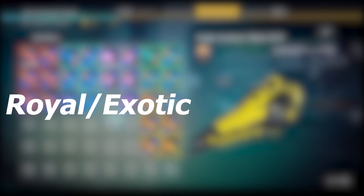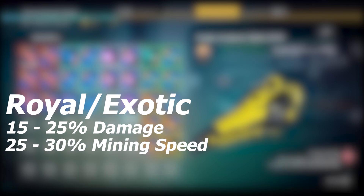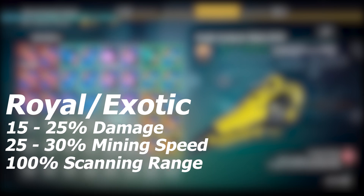At an S-Class ranking, the Exotic Multi-Tool has the exact same stats as the Experimental. That is a 15 to 25% increase in damage dealt, a 25% to 30% increase in mining speed, as well as a 100% increase in the scanning radius.